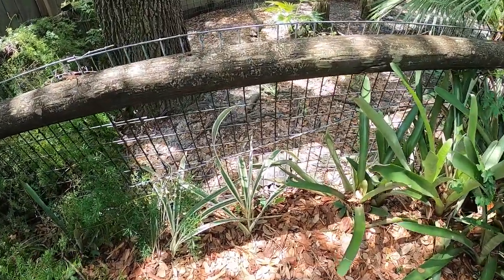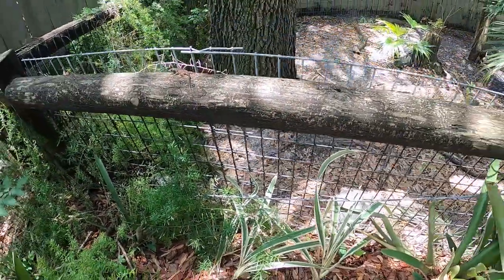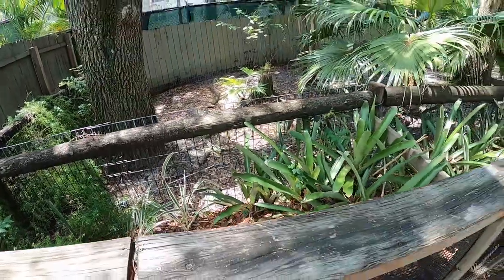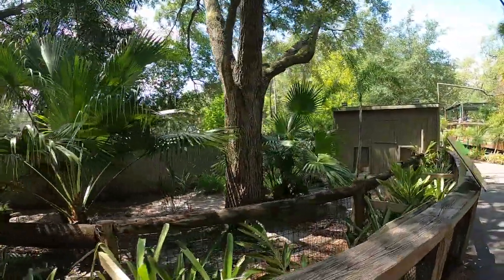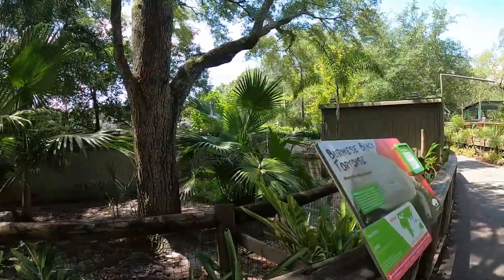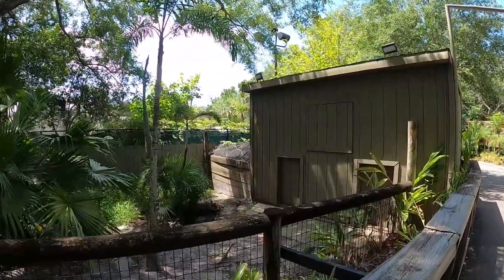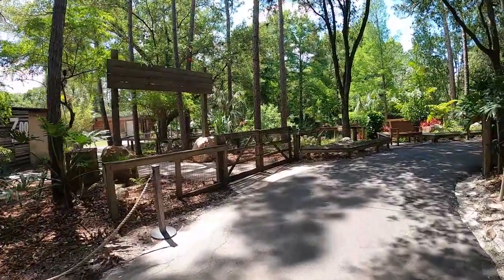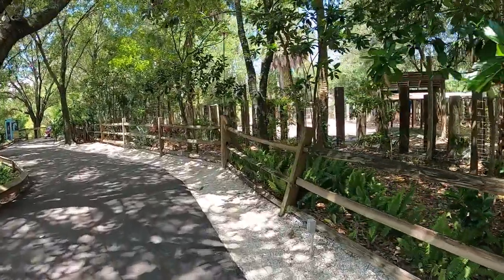This zoo has so many turtles and tortoises — every other corner you turn, you are greeted by another one. The habitats are basically little fenced-in areas with lots of foliage and a little house at the back, plus informational signage. Turtles and tortoises are pretty easy to care for in that sense — as long as they're in the right climate, with the right lighting and heating being really important for reptiles, they basically just need some foliage and open dirt area to run around.